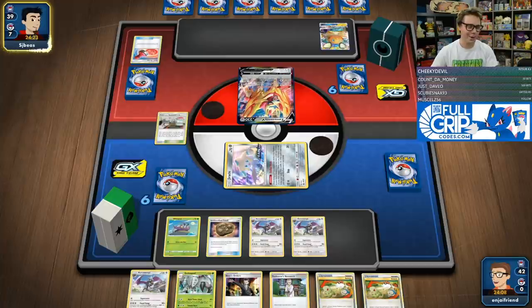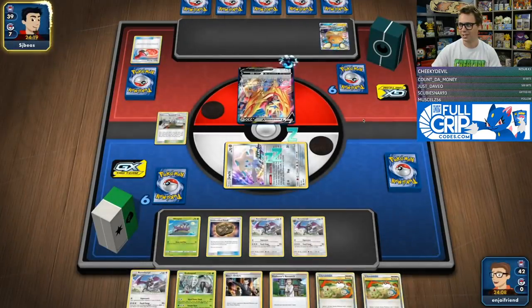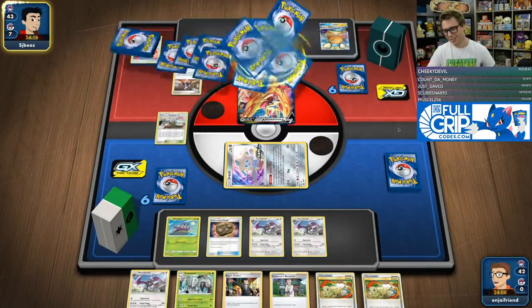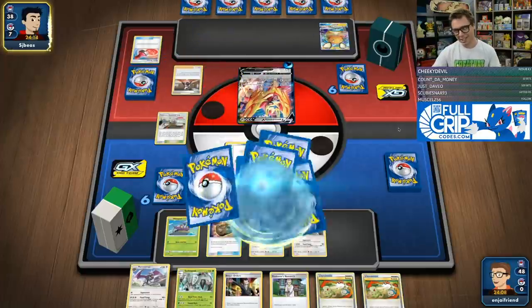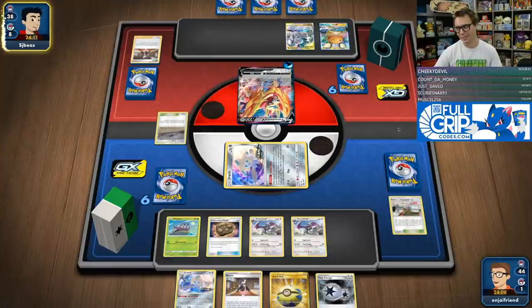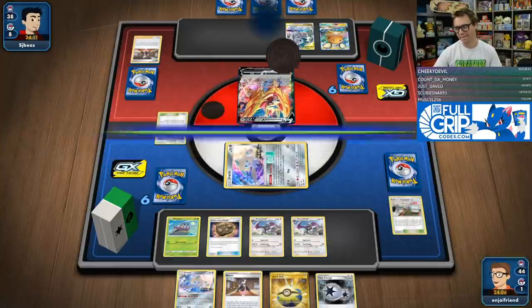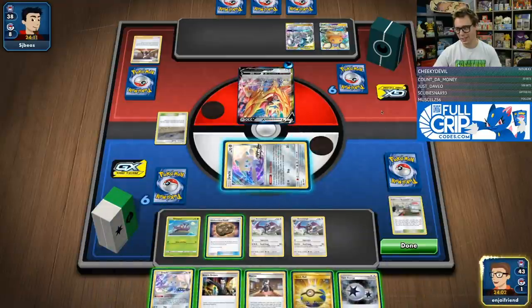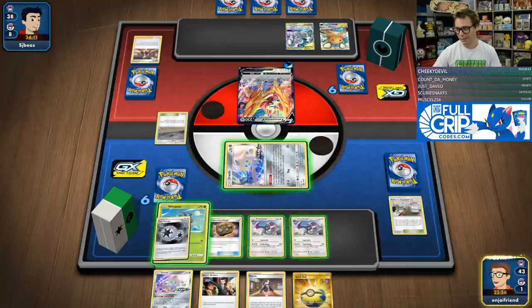Turn one Research Lab, turn one water on Zamazenta V. Marnie — dang. It's almost like I didn't want my hand reset to four cards, but I guess I'll live with it. ADP down but no energy on it. We've got the Twin — just put the Twin on the Wimpod and Marnie. Probably correct.